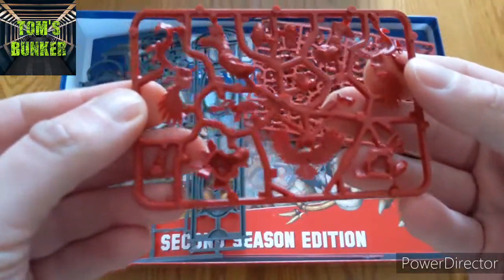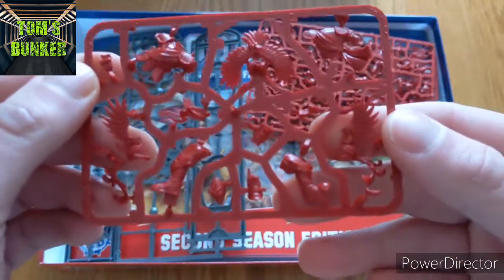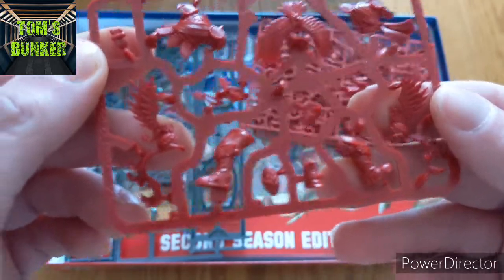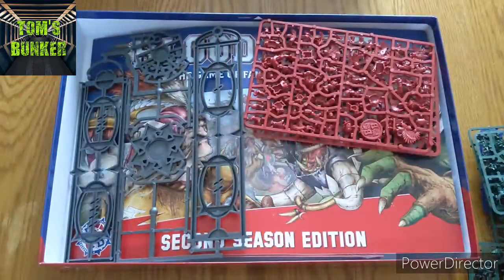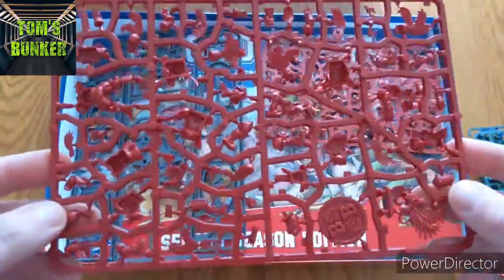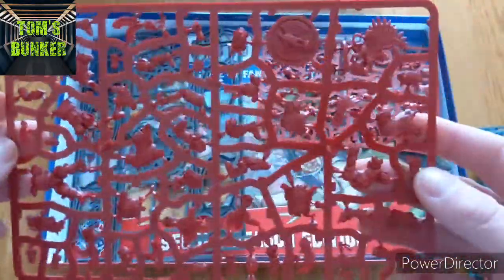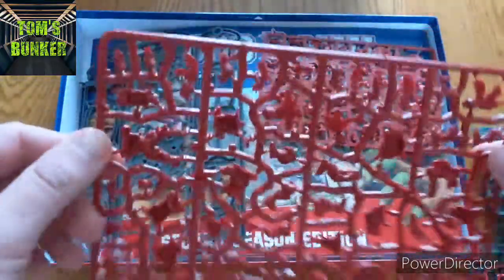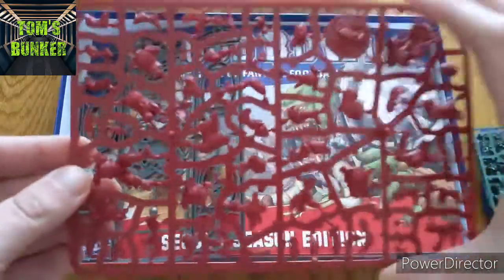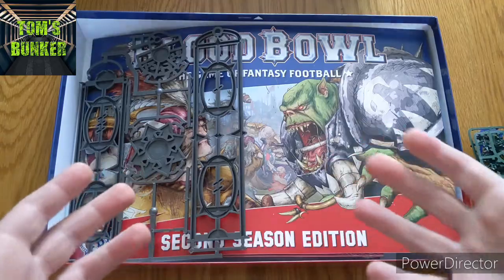When you top up the value in this box it's actually really, really good. Griff Overwald - I believe that's his name - there he is on his plastic frame. Let's see if we can see his head - I think that's his helmet there. And then the human team - these are the Human Nobility. Pretty cool! We're going to do some videos building them up. It's a full human team, again two sprues that go together in different ways.